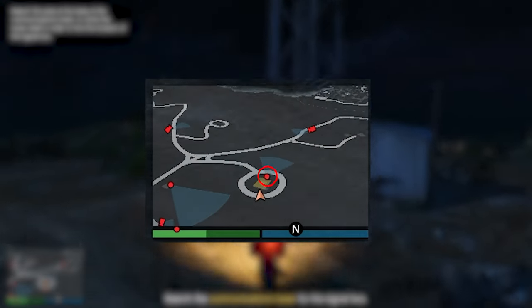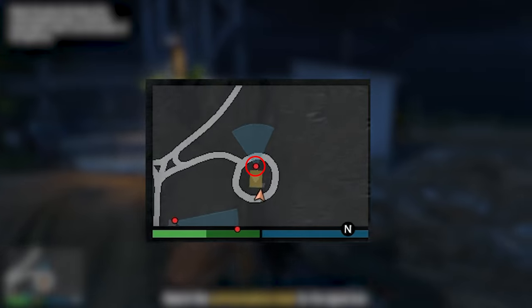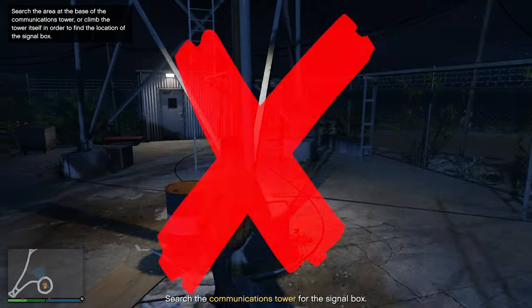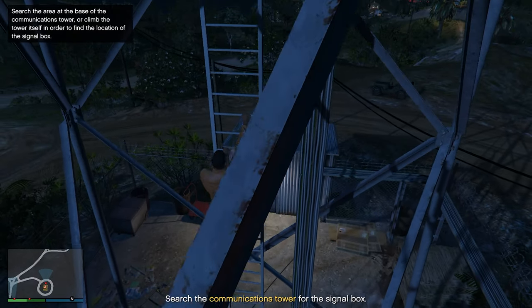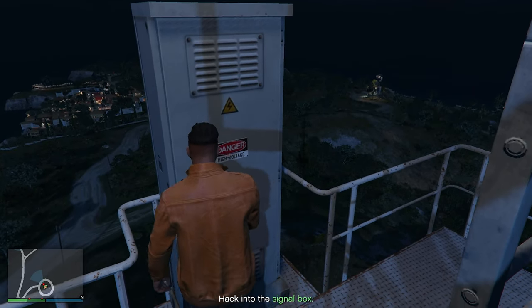If you see a guard on the other side of the communication tower, it means that the signal box is not on the first floor. You will have to climb up the ladder and do the hacking over there. Once you've found it, it's time to hack into the signal box.